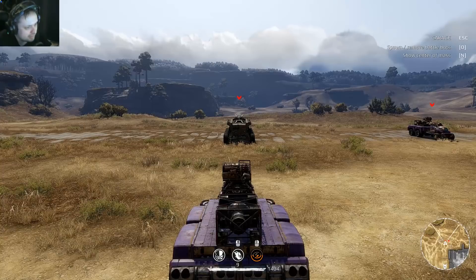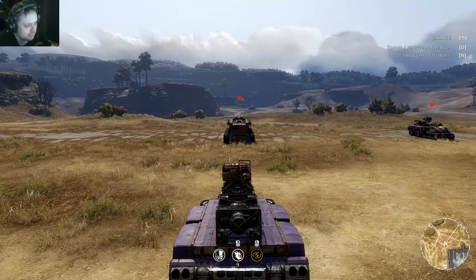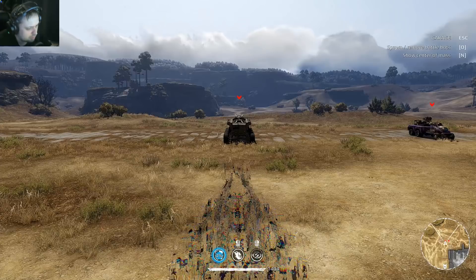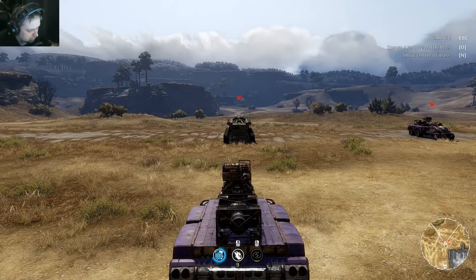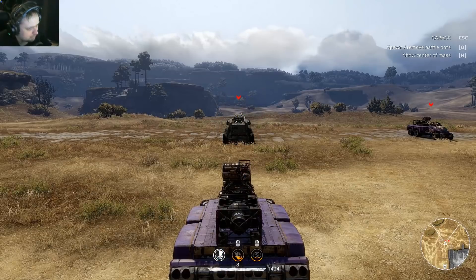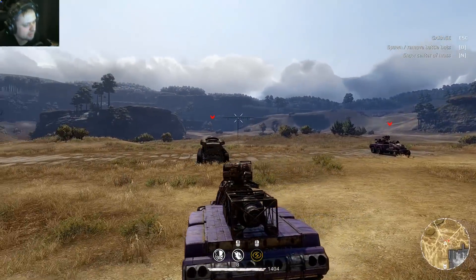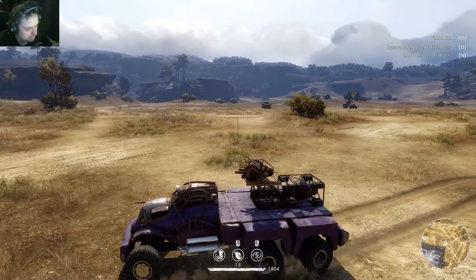Now the next test: does the damage boost apply if I fire the Fortune wheel while the effect is active, but it explodes on the truck after the effect ends? I have to shoot it just before the boost goes off. I'll wait for it to charge up, then fire just before the effect expires.